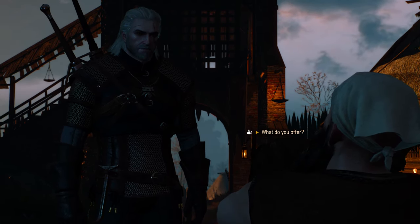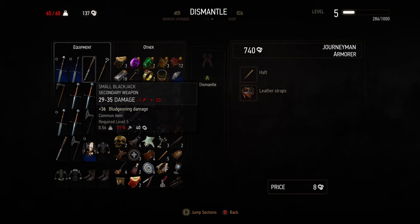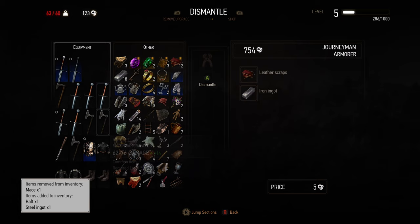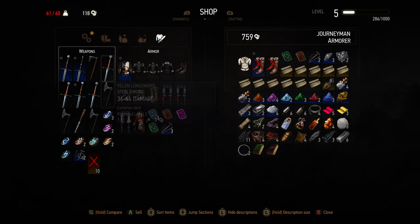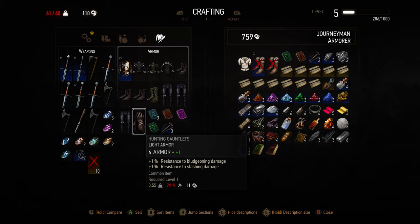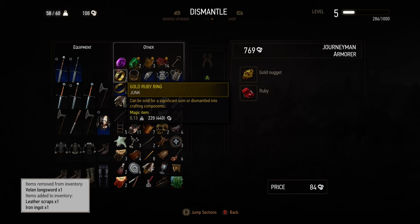Good inventory management is pretty important. A lot of items you find may weigh a lot but be useless in their current form, so I recommend going to an armorer and dismantling items you don't need. This gives you materials to upgrade or craft new gear. Crafting gear and weapons must be done at an armorsmith or weaponsmith. When you need to sell items, take a close look at what you need for crafting gear, potions, oils, and so on. If you see heavy items you might need later, consider selling most but keeping about 10 of each to reduce weight while keeping some materials.